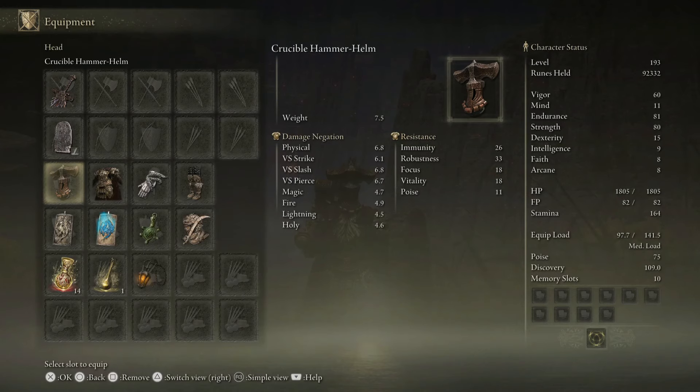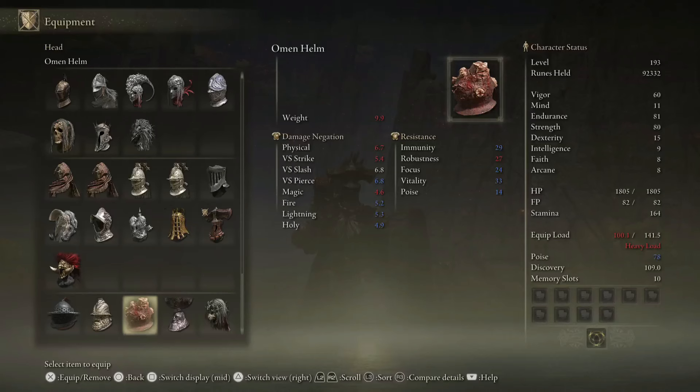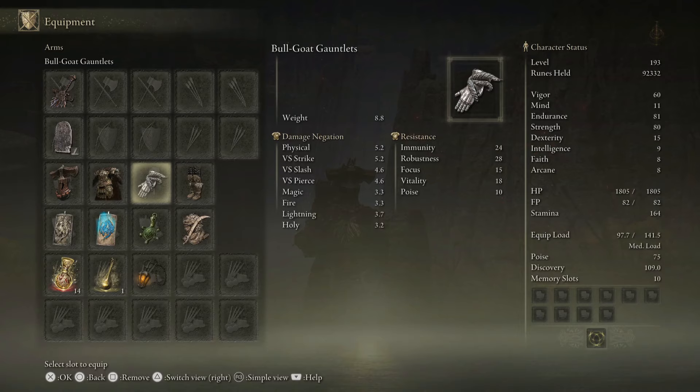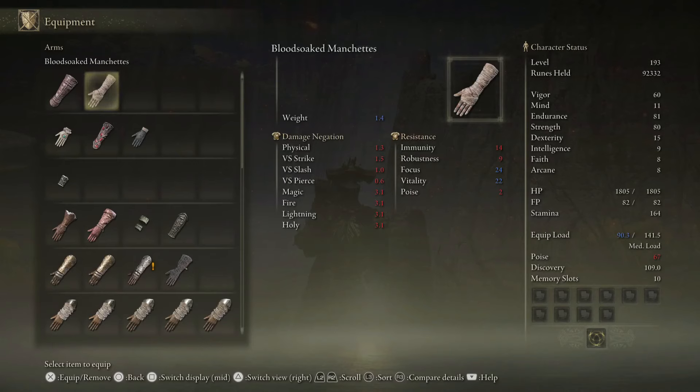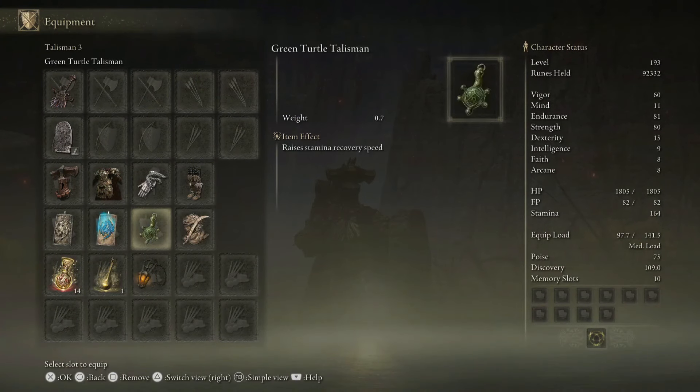Continue to play with different pieces of gear. Look at whether it makes sense to pick heavier armor at the sacrifice of some gauntlets or greaves. You're going to get most of your heavy-lifting stats from your chest armor and legs. Play around with that and see what works best for you. Try to keep your resistances as high as you can and always look for the best possible value. If you find a piece you really want — like the Omen Helmet — go tweak the other lesser important pieces like your gauntlets to stay at medium load.